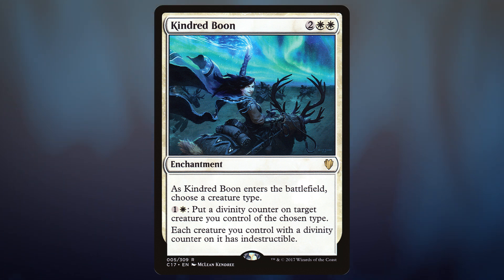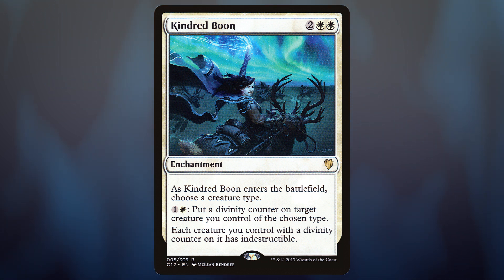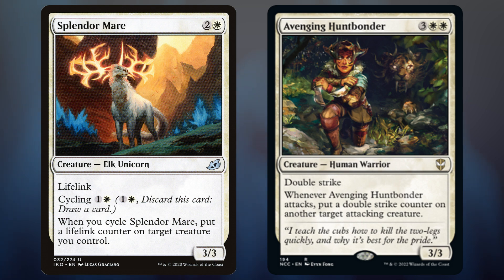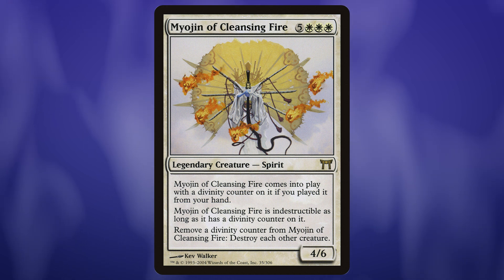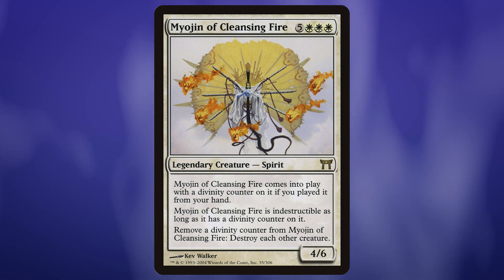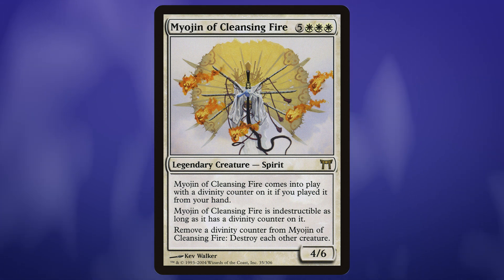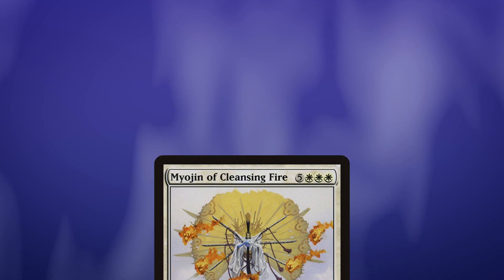Each creature you control with a divinity counter has indestructible. So Denry Klin is now indestructible by virtue of having a divinity counter on him. And as new creatures come in, they won't have indestructible counters, but they'll have divinity counters, so it will count for this. Splendor Mare is an easy one — we just cycle it to put a lifelink counter on Denry Klin, which gets passed over. Avenging Huntbonder comes with the commander deck, and every time it attacks we can put a double strike counter on another attacking creature. The new Elspeth from New Capenna gives us ways to put flying, first strike, lifelink, or vigilance counters on Denry Klin. And if we're doing divinity counters, we have to consider the Myojins — Myojin of Cleansing Fire. We have to cast it from hand to get the divinity counter on it, but if everyone's got divinity counters, removing the one off the Myojin to destroy all the others — well, they won't be destroyed. It's a one-sided board wipe.